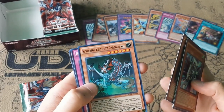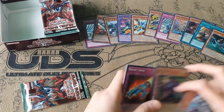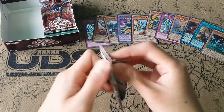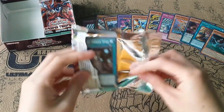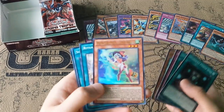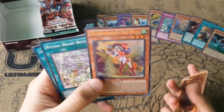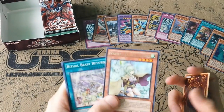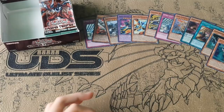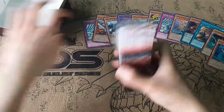Sub-Terror Behemoth Dragossuary. Last pack — maybe the second Ultra is in this 12th pack. Yep, and I got Wind Witch Ice Spell. I think this is one of the better ones to pull. And then Winda, who's no longer a Shaddoll from that art. So first half — pretty good.